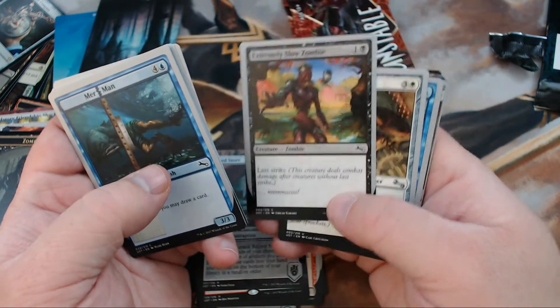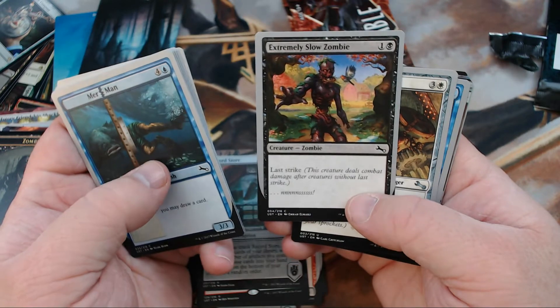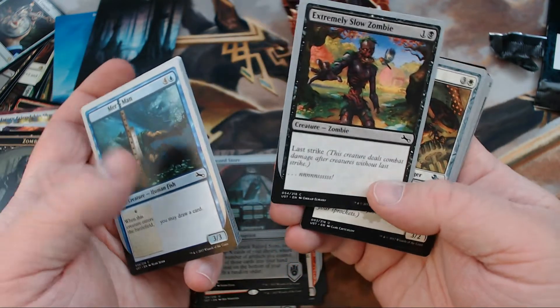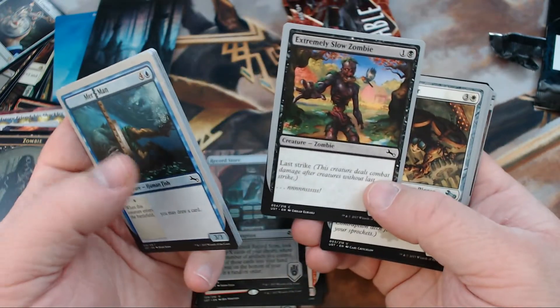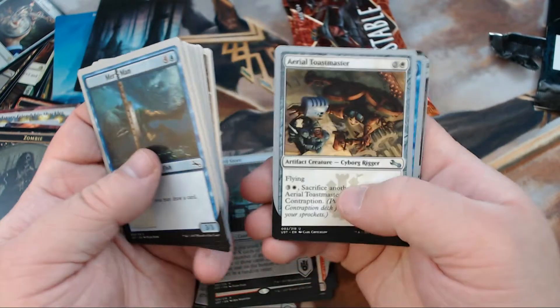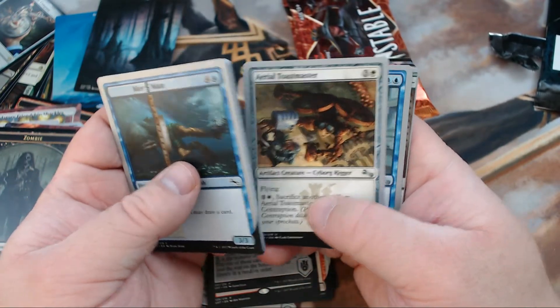This is another one I want to get all versions of. There's one for each of the seasons, and I only recently learned that if you flip through them it actually animates the zombie coming at you — it's kind of cool. Then we got Aerial Toastmaster, I love these.